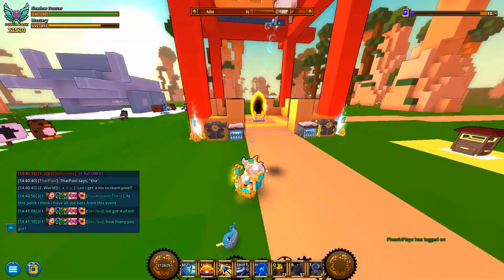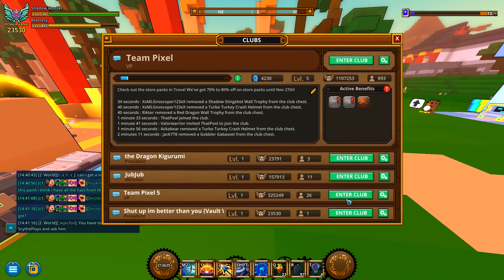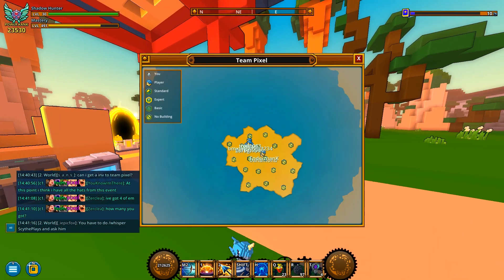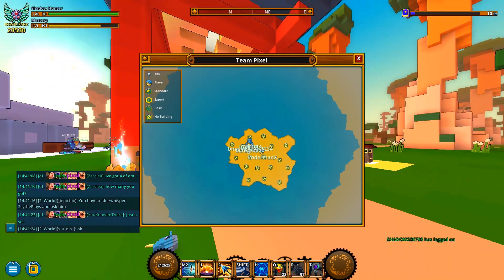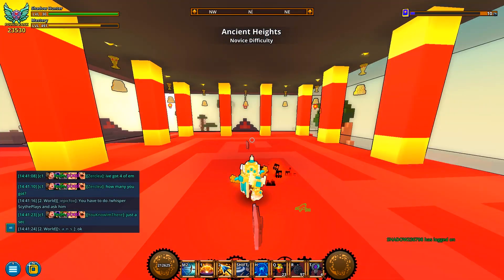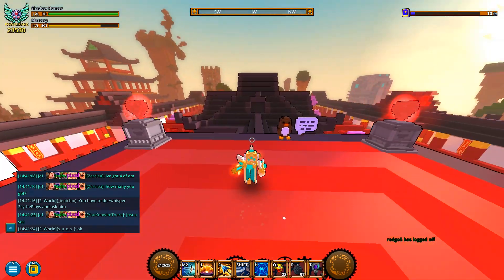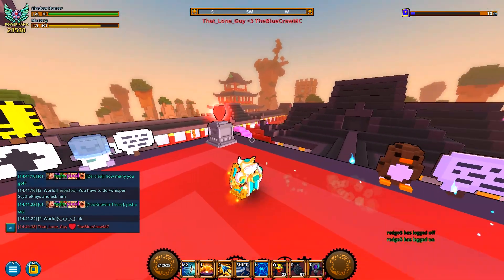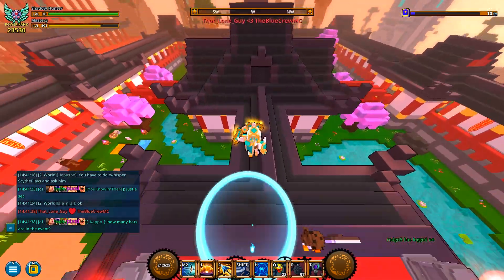Hello everybody and welcome back to another episode of Drove. We are in the hub — the spectacular button that is the hub. It's a giant yellow blob, but it's our giant yellow blob. This is the actual hub right here, as you can see. It's modeled after the three-star dungeon in the new biome, Forbidden Spires. So it looks cool.